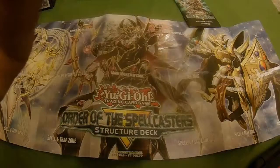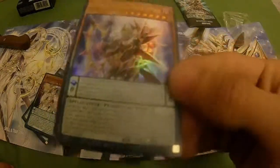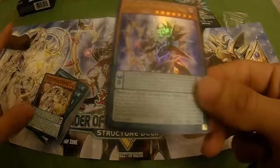First card: Endymion, Mighty Master of Magic. Its pendulum effect is — you can remove six spell counters from your field, anywhere on the field, and special summon this card from your pendulum zone. Then count the number of cards you control that have a spell counter, destroy up to that many cards on the field, and if you do, place spell counters on this card equal to the number of cards destroyed.